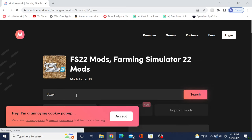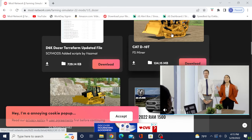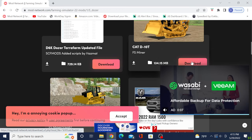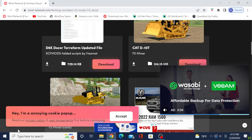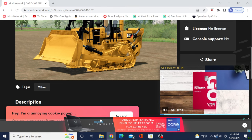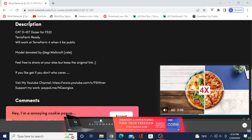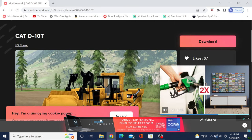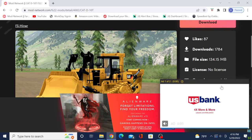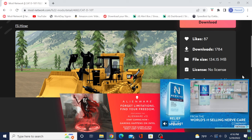It has all kinds of categories, guys — excavators, tractors, small tractors, all kinds of stuff. Right here's a bulldozer. Like I said, you can just click on it and it'll immediately download — you'll see it pop down here. But we're going to click into it again, scroll through the pictures, read the description. You can exit out of the ads once the timer line gets across.